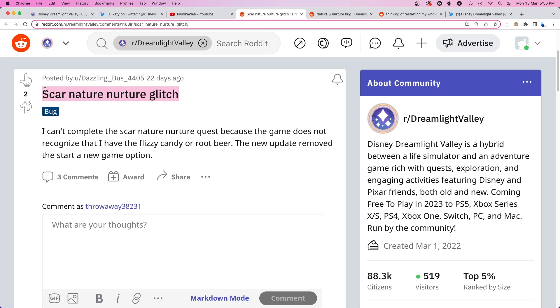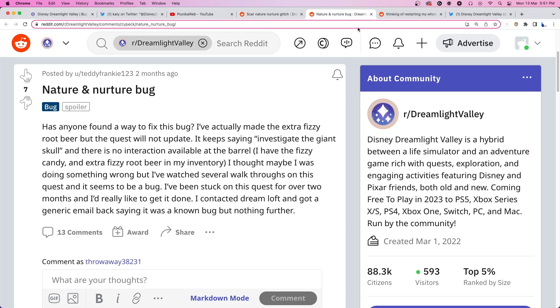It appears that if you picked up the ingredients before you got to the quest, you're likely going to get stuck in this situation for some time. In a lot of cases, the barrel does not register or identify the ingredients, which prevents players from interacting with it and creating beer. The issue has been affecting players for months and Disney is yet to acknowledge it, let alone fix it.